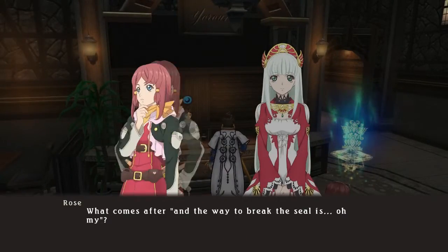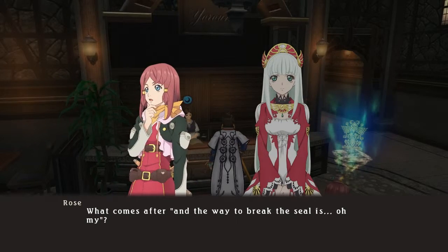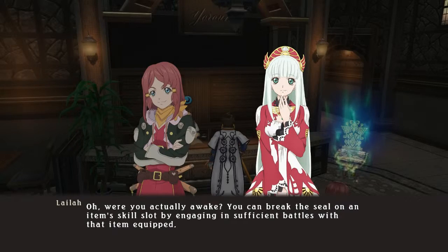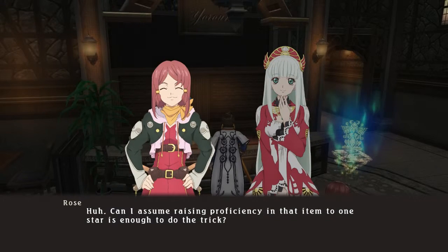What comes after... and the way to break the seal is... Oh, my. Oh, were you actually awake? You can break the seal on an item's skill slot by engaging in sufficient battles with that item equipped. Can I assume raising proficiency in that item to one star is enough to do the trick? Yes.